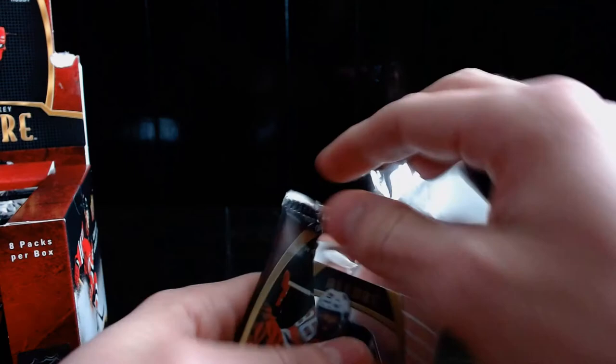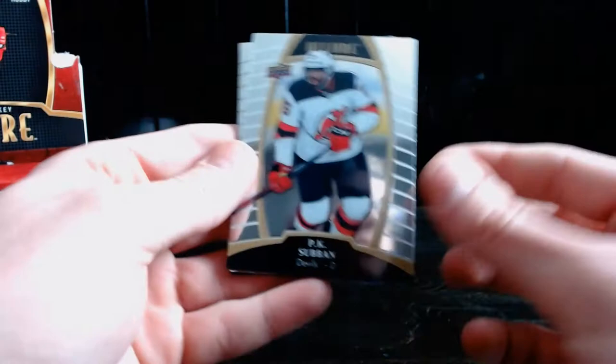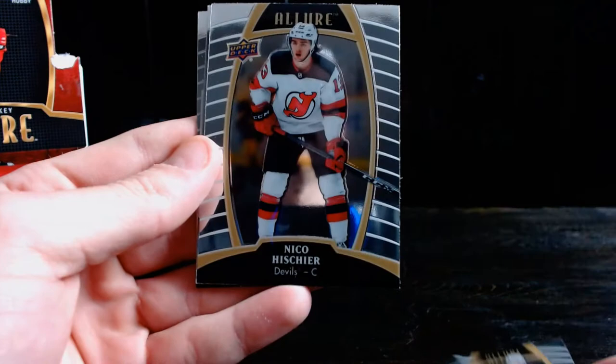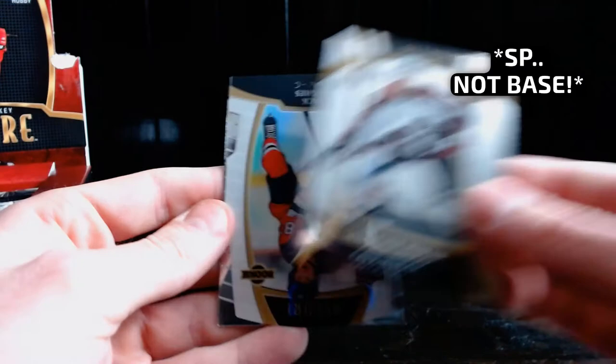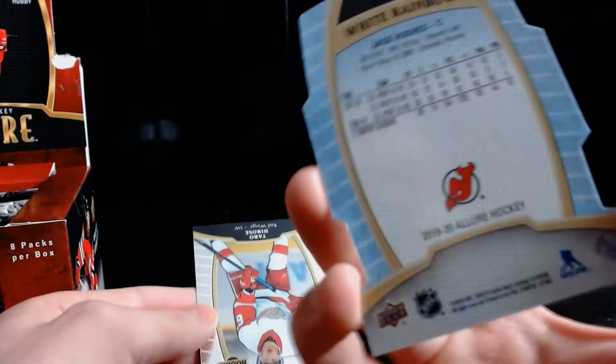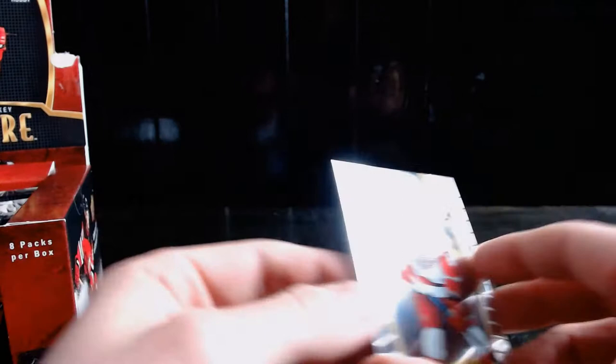Can he appear multiple times in this box? I don't like these packs — they don't like me — but I like these cards. Third pack: PK Subban, Johnny Gaudreau, Nico Hischier. No pull yet. Kale Makar just a base rookie. Jack Hughes white rainbow — wow, you're getting really good prospects here. Taro Hirose rookie — not a bad pack.